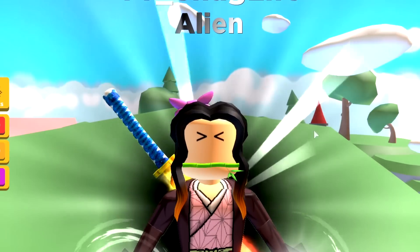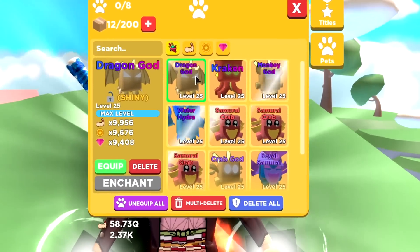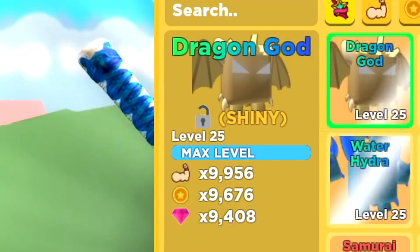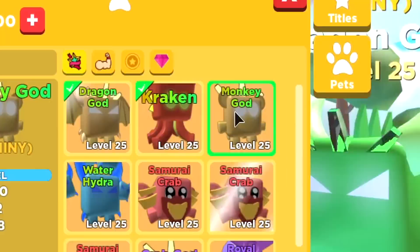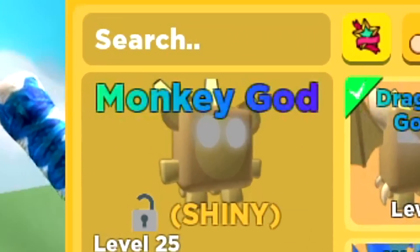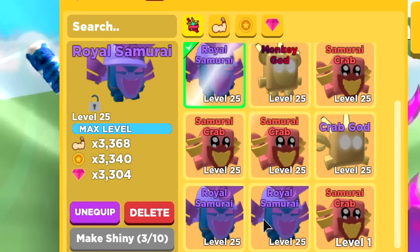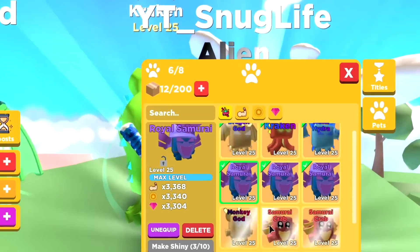Let's go ahead and get right into it. So before we actually begin, I'm going to go ahead and show you my pet — my top tier team here. We got a Dragon God. This thing almost has like 10,000 multiplier for everything. We got the Kraken, everything's at 8,000. Next up is the Monkey God. The Water Hydra's at 6,000, 5,000, 5,000. So we got 6 out of 8 pets here.